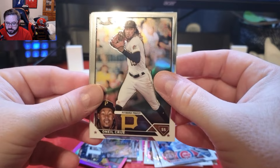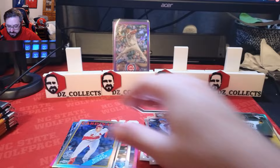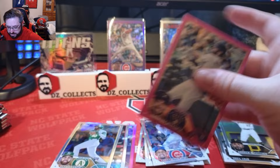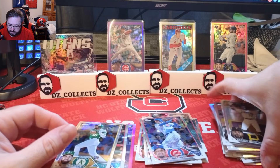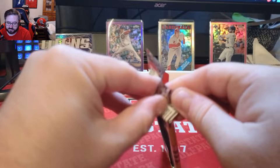Christopher Morrell rookie — he's been playing very well lately, so that's a great rookie. Neil Cruz, Andrew McCutchen, and a Nolan Gorman retro refractor rookie. Overall, some very good cards in that blaster. We'll put the Nolan Gorman on the stand, throw the Harper up, and the Garrett Mitchell since it's a pink rookie. Now let's set those aside and get ready to open the Prism.